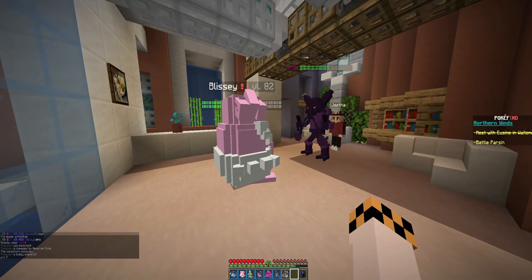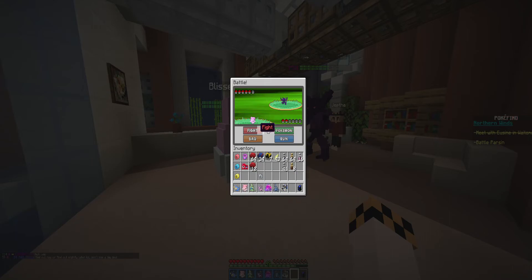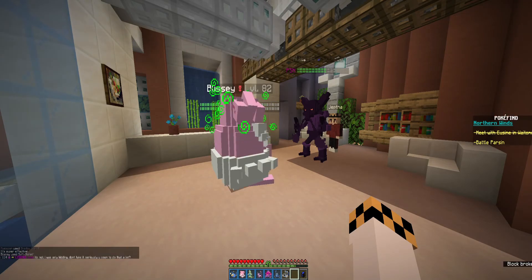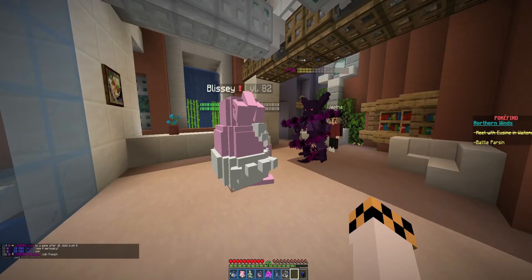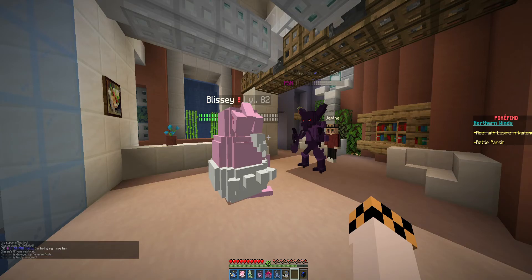We might have to Soft Boil right away — we won't be able to get the Minimize off. That nearly, nearly finished off our Blissey. We're barely hanging on. Soft Boil that up. We got slightly more HP back than we got dealt in damage. We're going to go with another Soft Boil because we need to live. We're getting a little bit of HP back each time. Reverse mode and poison — finally finish off that Alakazam.